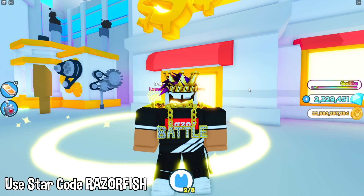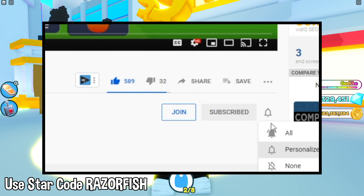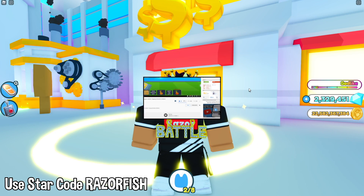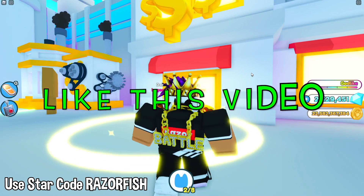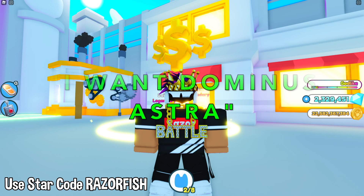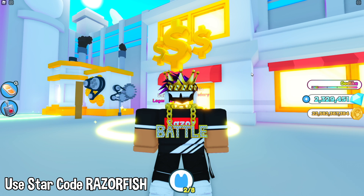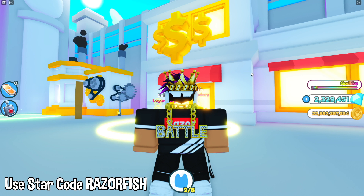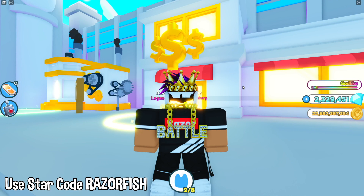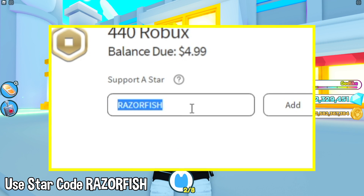All you guys gotta do is go ahead and subscribe with the bell notification on to all notifications, go down below, drop a like on the video, and comment down below 'I want Dominus Astra' with a way I can contact you like Twitter or Discord, and make sure you have all your settings so I can contact you. And whenever you guys are buying Robux and Premium, use Starcode Razorfish.